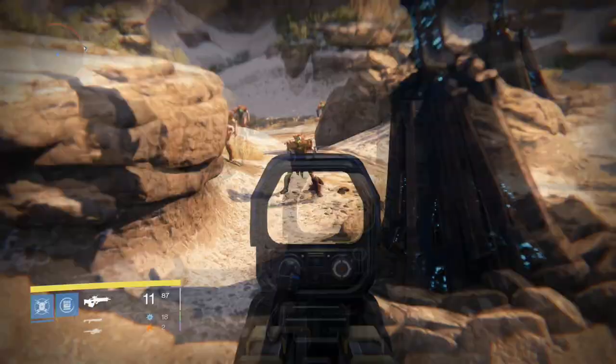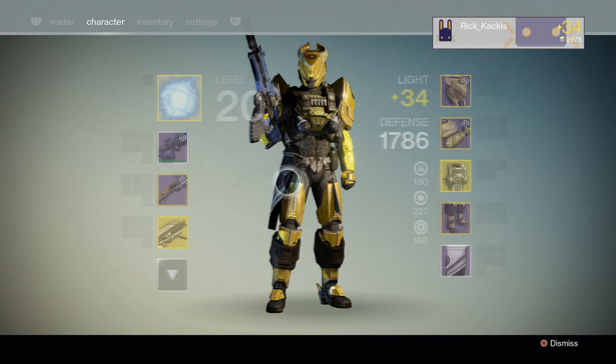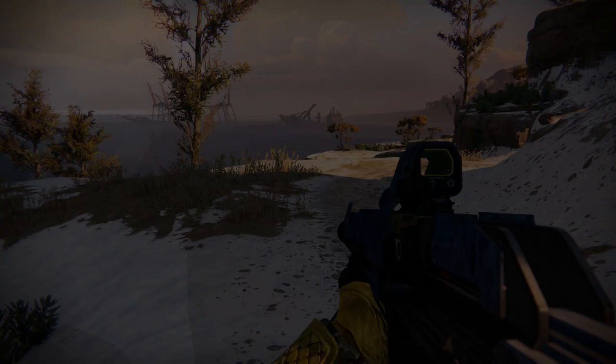What's special about it? This gun has a completely different rate of fire and impact compared to most scout rifles. You can see the rate of fire is a little bit higher than on a lot of other scout rifles. Here we have the Salvation's Edge, the most common scout rifle rate of fire and impact — most scouts have this, including the Vision of Confluence. When I compare them, the High Road Soldier clearly has less impact but more rate of fire.